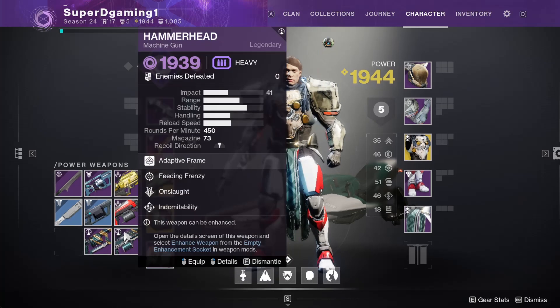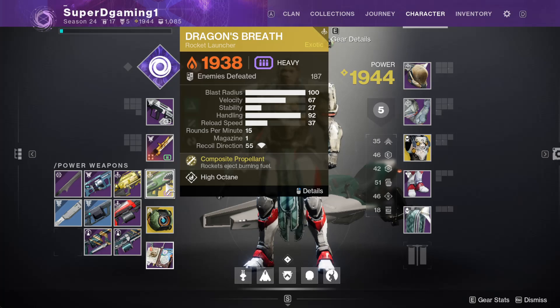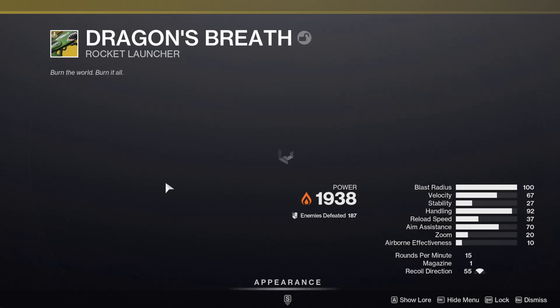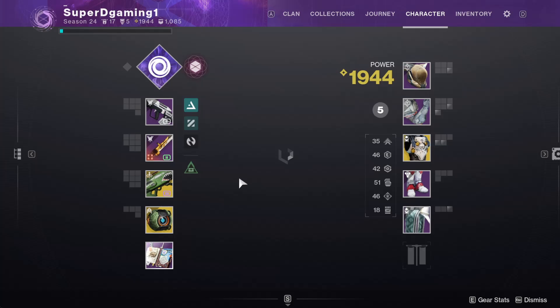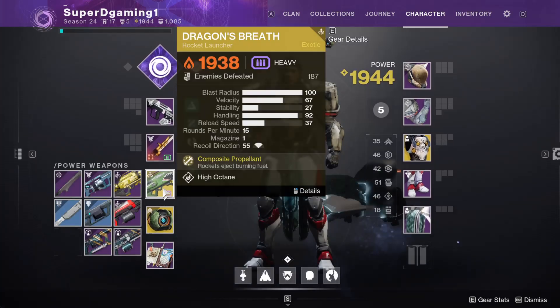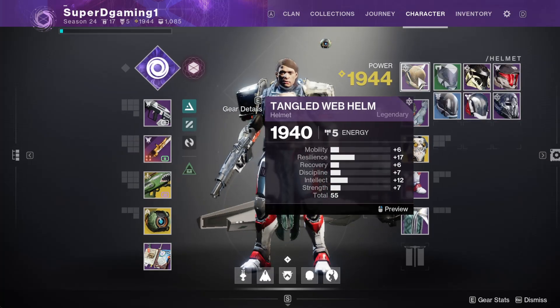Dragon's Breath Rocket Launcher — this is my exotic that I use. It's pretty freaking powerful. It has a hundred blast radius, with composite propellant. It just makes a lot of death and fire. It's pretty crazy. I like using it. I'm probably going to do something about it at some point. And the Enigma — it's just the power that those two hold.